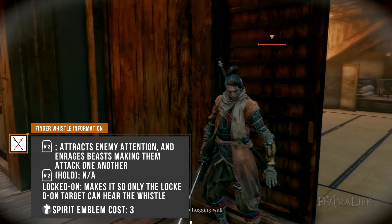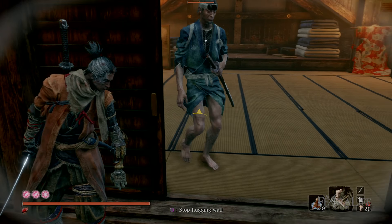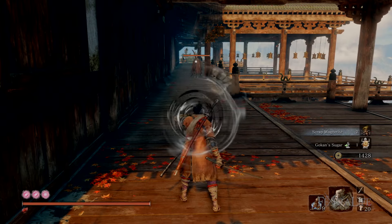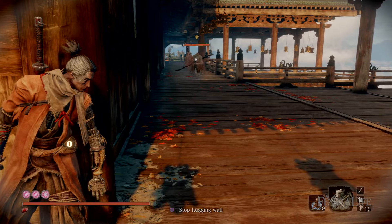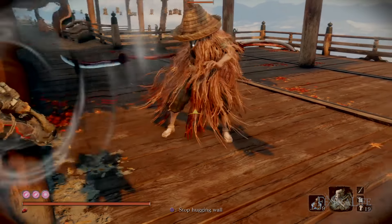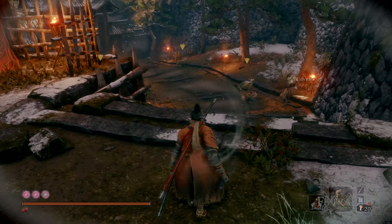You can use the Finger Whistle two different ways, with the first being to gain the attention of a single enemy. The reason you might want to do this is because sometimes it can be difficult to separate many enemies that are within aggro range of each other and you might not want to fight them all at once. By locking onto the target and pressing R2 you can gain only their attention and they will begin to look for you. Note that they are still vulnerable to a stealth deathblow in this state.